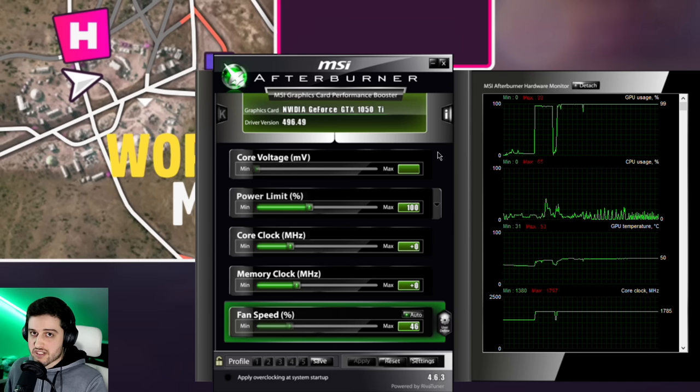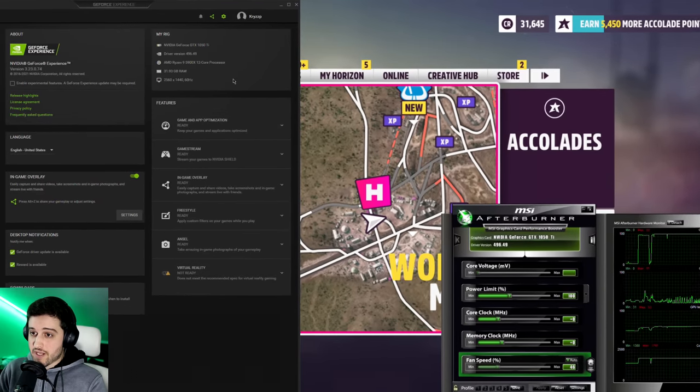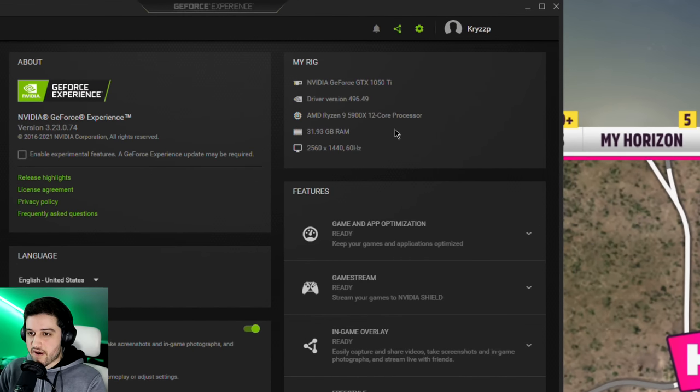This is the Asus Strix version of the card, so it comes already overclocked out of the box. I'm running it with a Ryzen 9 and 32GB of RAM to avoid any CPU or RAM bottlenecks. You should get the same FPS if you pair this card with something like an i3-10100F or a Ryzen 3 3100.